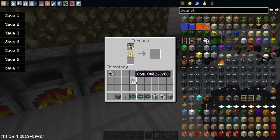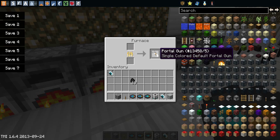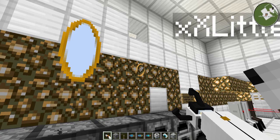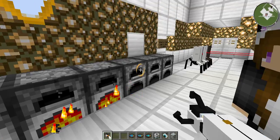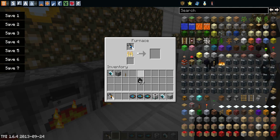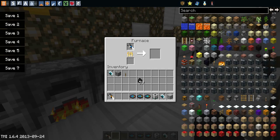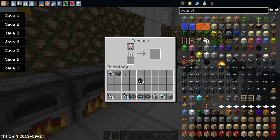If you cook a default Portal Gun Orange, you get the single colored Portal Gun, which only has one portal. This is what you would get early in the game. And the same thing for the Blue Portal Gun — you get the single colored Blue Portal Gun. If you put them both together, you will get the normal Portal Gun.